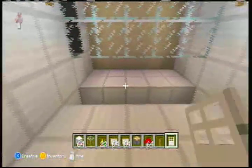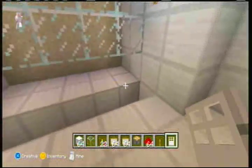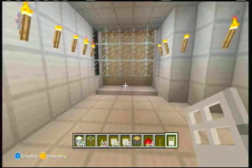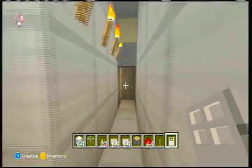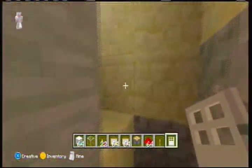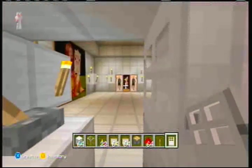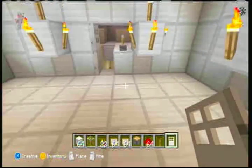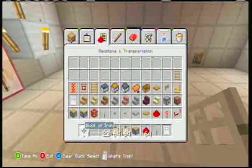You won't really be able to see it because there's going to be water right around there. When the creeper dies, or whatever you're trying to trap, it will drop all of its stuff. If it's a zombie it's going to drop the rotten flesh, if it's a skeleton it's going to drop the bones and arrows, if it's a creeper it's going to drop the gunpowder. With spiders it doesn't really work that well, so you're probably going to have a tough time with that.